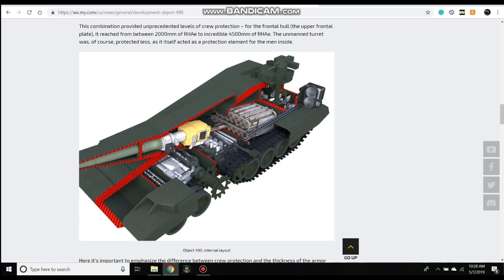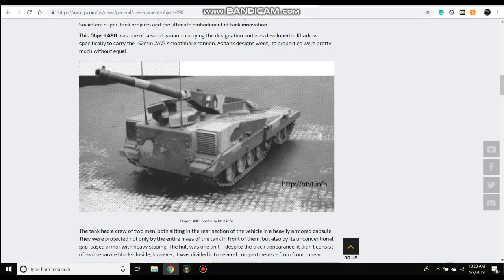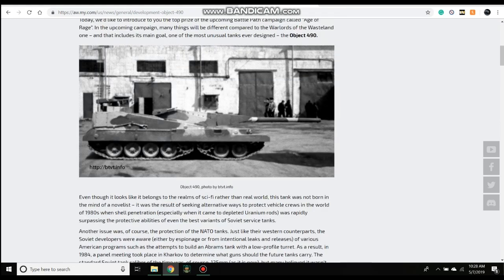The reason it has such a strange layout is that the crew of three were in the very back of the vehicle. The crew is housed right here under this slope. The idea was that even if a shell penetrated and got through this angled armor, it would have to go through both engines and all the ammo to reach the crew.